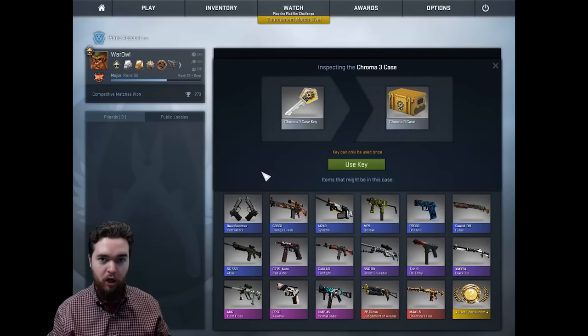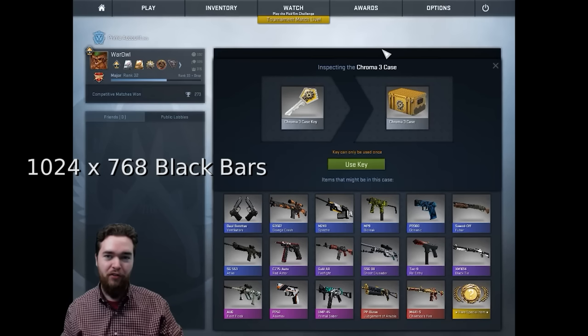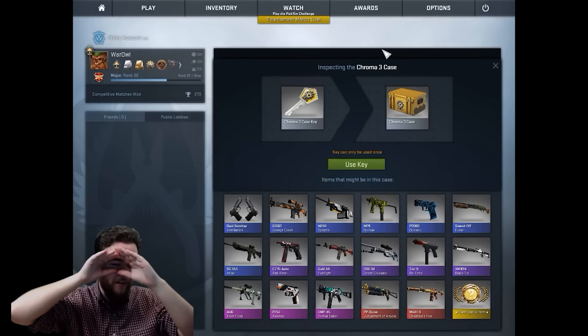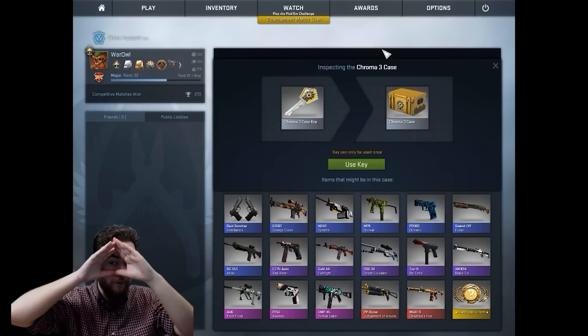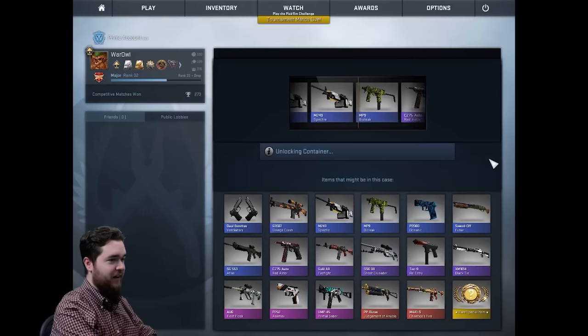Our next resolution is from Device — great player. 1024x768 with black bars: our first appearance of black bars, ladies and gentlemen. Second case is our Chroma 3 case. We'll do something like a resolution thumbnail — almost like an Illuminati thing. Next case of the day: our Chroma 3 case, gotta get 20 frags with it, whatever it is, on this new resolution.